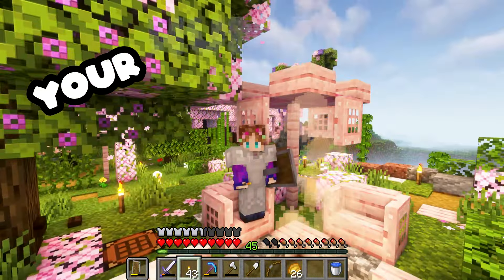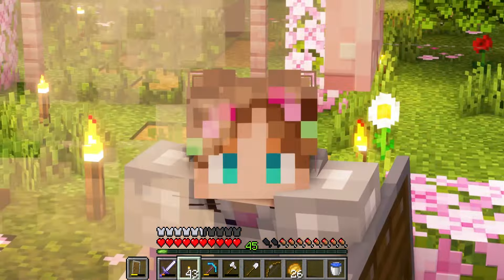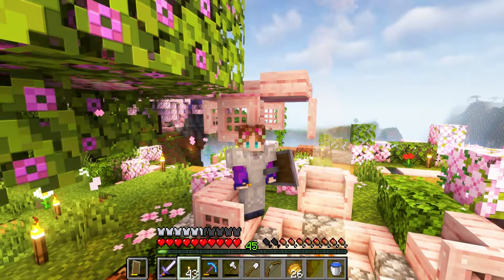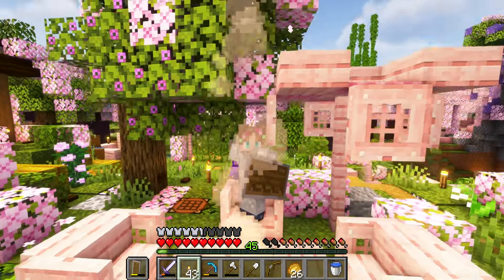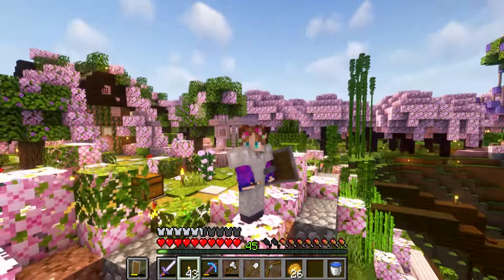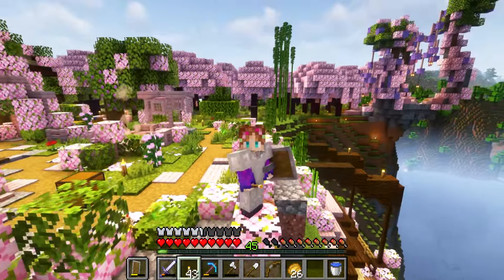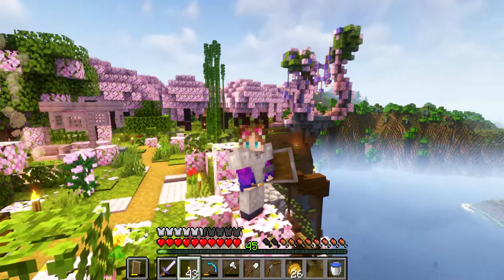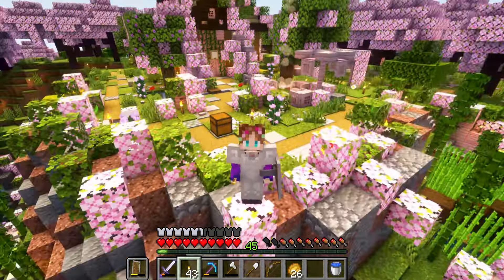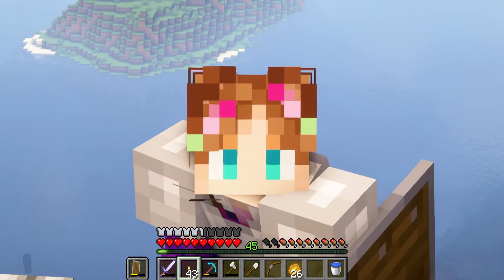So far in this Minecraft 1.20 survival let's play series, we have built up a cozy starting area, a mining area, an XP farm, an enchanting area, and so much more. But after the last episode, I realized we've barely scratched the surface of 1.20. Sure, we've been building with cherry wood, but there's so much more — armor trims, sniffers, and camels — that we haven't even seen yet. So I want to go find some new 1.20 stuff. That's the plan.